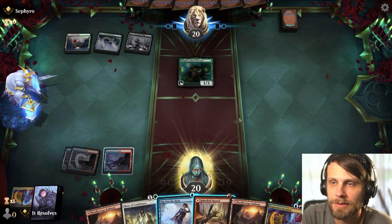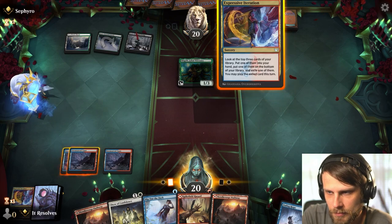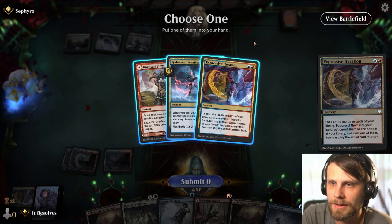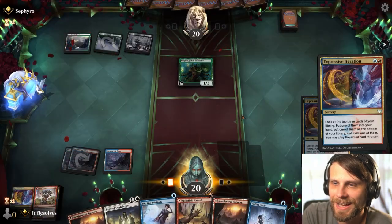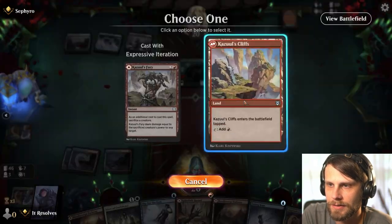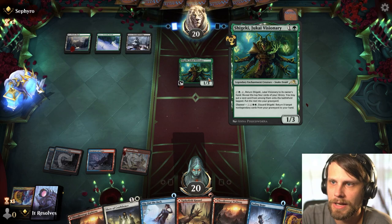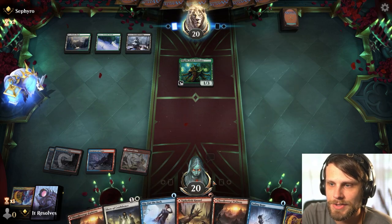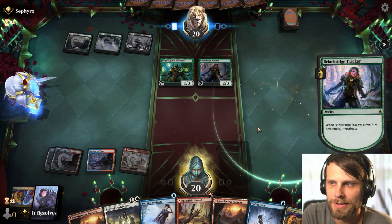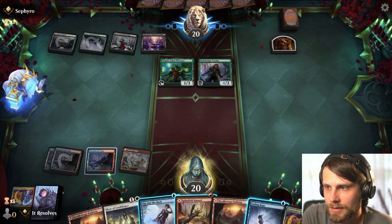Those shield counters on the Boon of Safety could be very relevant. They have snow-covered lands, so my assumption is this is a Blood on the Snow deck. I think it's pretty clear we just go for Expressive Iteration again, try and continue sculpting the hand. I'm going to play this out for the land side and leave up the Fading Hope. If they get a land off of this it's okay because it just means they're not attacking. We haven't lost - we're still at the same number of cards, and importantly they're not dealing a ton of damage at this point.